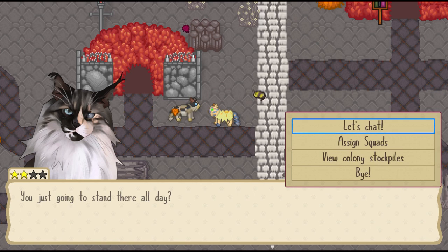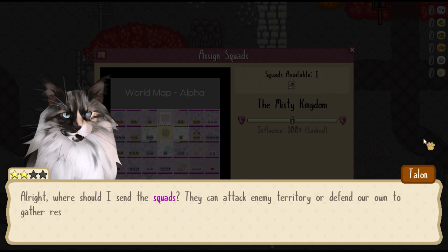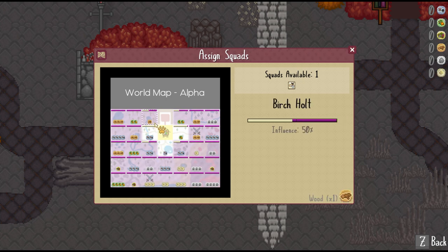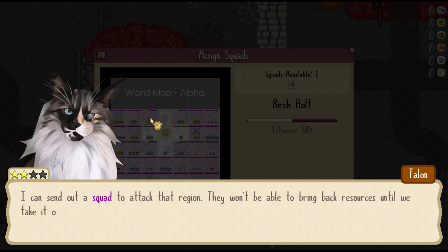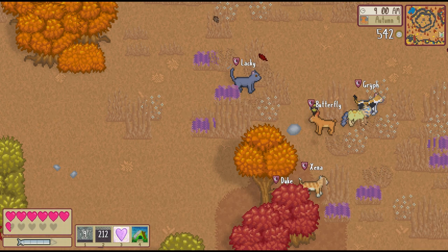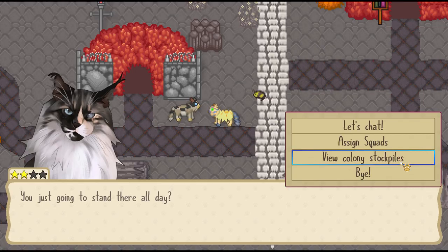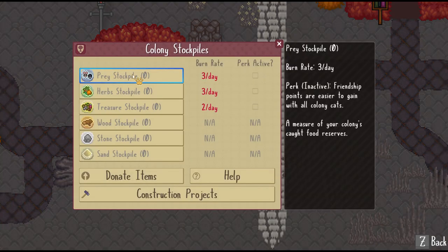Unlike Cattails 1, there are some really interesting bonuses that come with claiming territory, and that's construction materials. Every day, you can send out a number of patrols to the area of your choosing. If the tile doesn't belong to you, it's considered a battle patrol, and the cats you send out will have to fight against void cats for claim of the land — a battle in which you can help fight. If it does belong to you, it's a resource patrol. Each tile is listed with the resources it contains and the amount of those resources. What you collect there, or items that you donate, can be used in larger projects. The items are also added to a stockpile where you can get all sorts of perks depending on what's there, like easier friendship gain, extra health, or bonus XP.